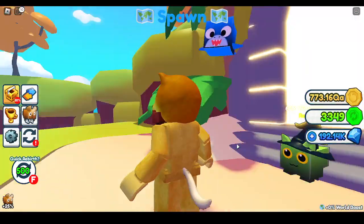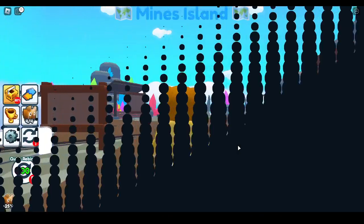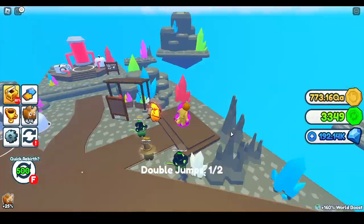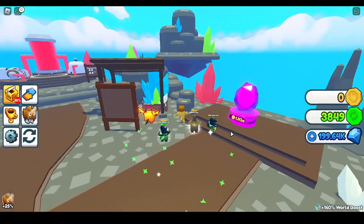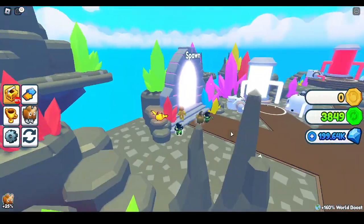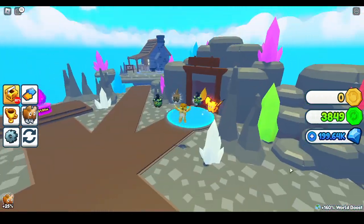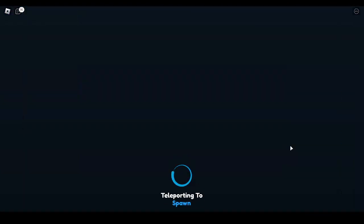The next place: Mines Island. I'm actually kind of excited for Cloud Island — it's like a bigger portal. This place doesn't have a Robux egg. I accidentally rebirthed — okay, whatever. This mine island looks cool. Do they have pets? Nope, they do not. Not worth it.